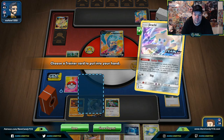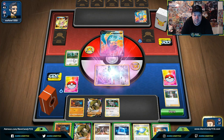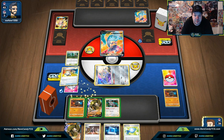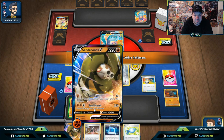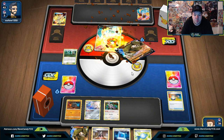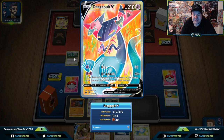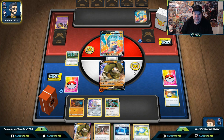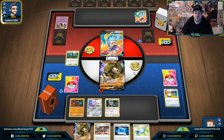That's our second Sandaconda — let's go Stellar Wish and see if we can get something. Let's discard the Rolycoly — I don't think our opponent is going to attack going into it really quickly. Let's do some damage; switch into the Sandaconda. We're ready with Sand Eater — we're only doing 10. I don't even know why I always think resistance is minus 20. So maybe I shouldn't have played it out like that — y'all are watching me at my worst here.